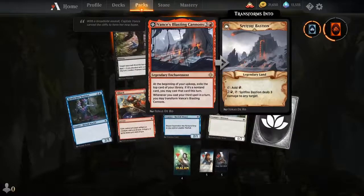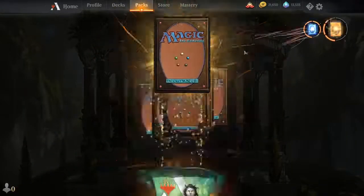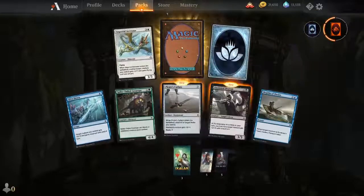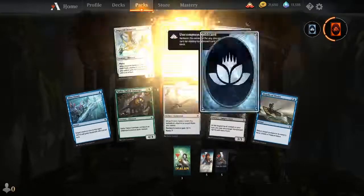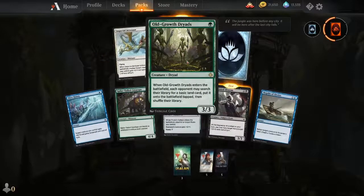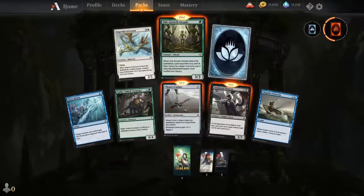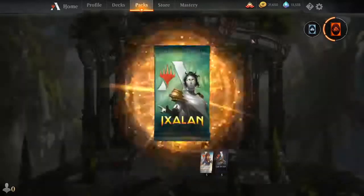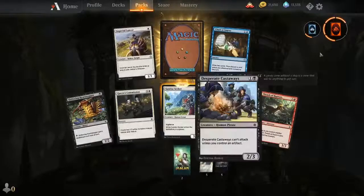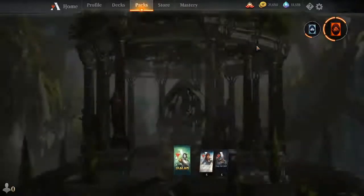Adanto's Blasting Cannon — exactly what I wanted going into this video! This is new. When this enters, each opponent searches their library for basic land cards and puts them onto the battlefield. We could play a combo deck with this and Ashiok, meaning your opponent gets nothing — just play all mana, three for three. That's such a good deck, we're gonna have to play it. And another Adanto's Blasting Cannon — are we getting the playset?